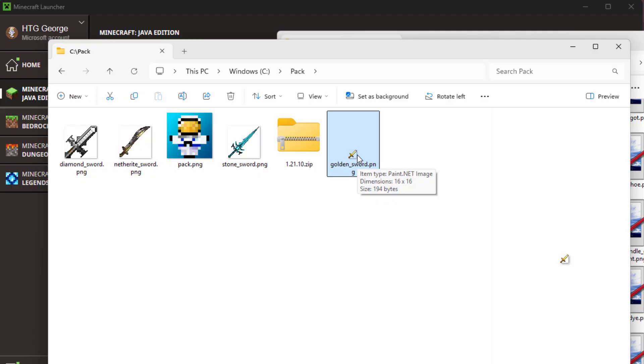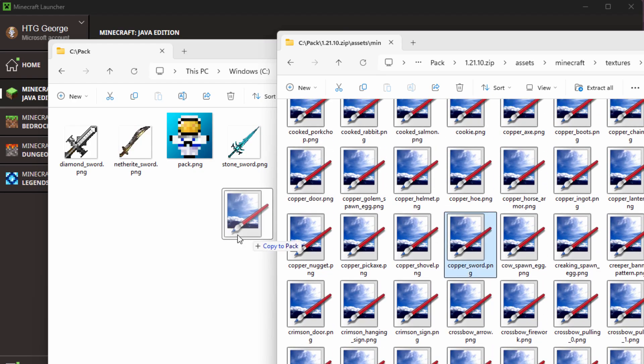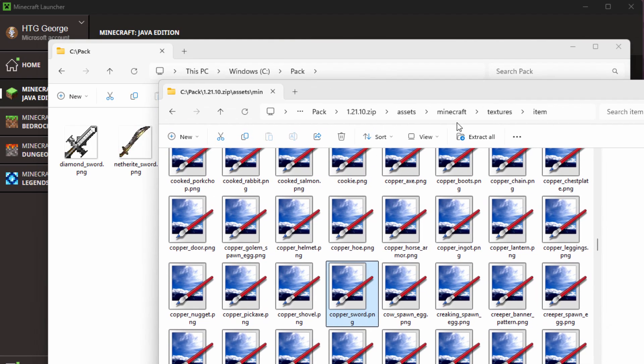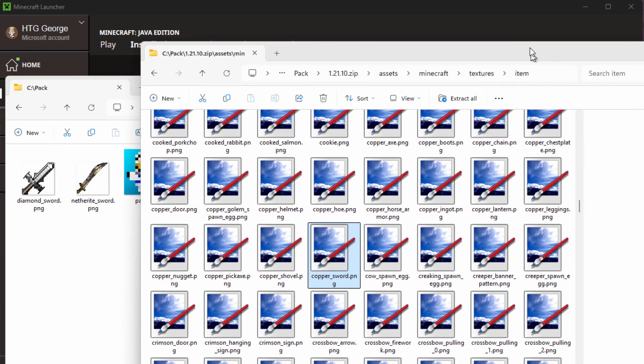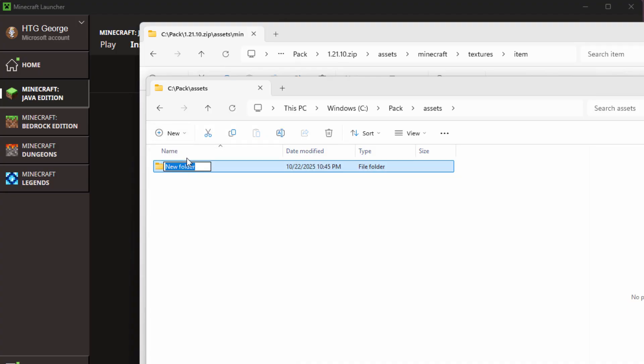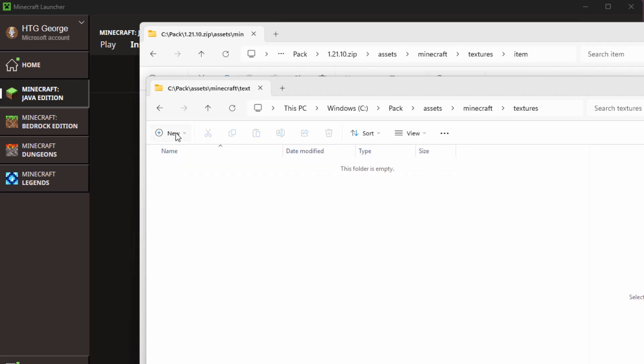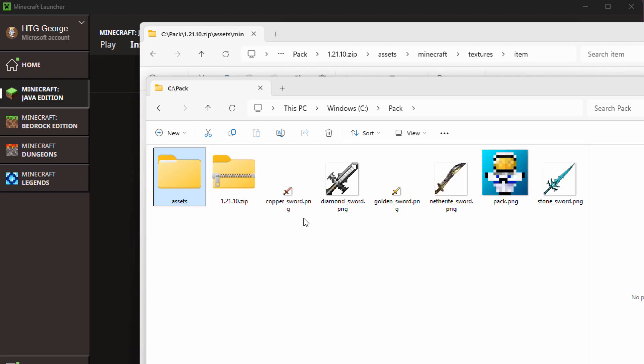Now notice that we're in a folder structure: Assets > Minecraft > Textures > Item. We need to have those same folders inside our new working folder. Let's create them — go to New > Folder and name the first one 'assets'. Go inside assets, create a new folder named 'minecraft'. Go inside minecraft, create 'textures'. Then go inside textures and create 'item'. Inside this item folder is where all the swords are going to go. We'll put in our new sword once we make it working on the copper sword, and put everything into that item folder inside assets.